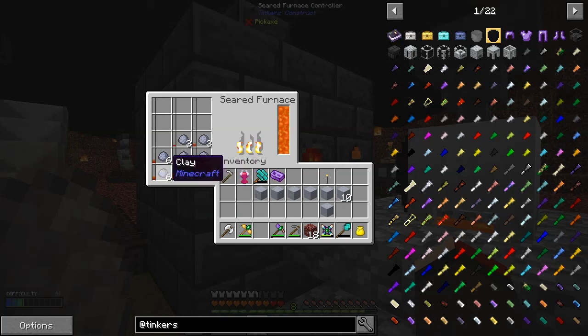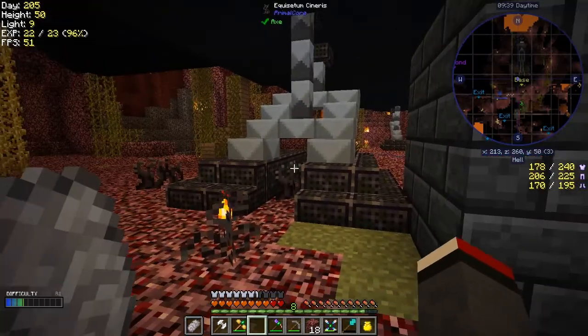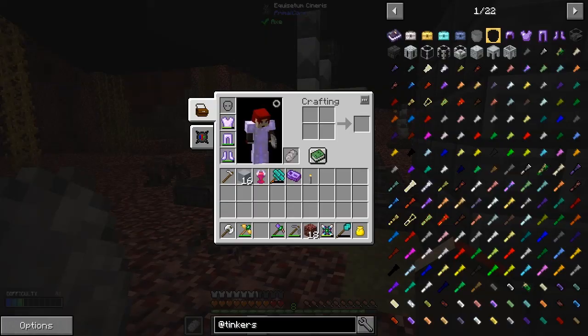I don't know whether there's a way to spread it out and do every single one in one shift-click type thing. Let's just sort out my inventory and put the bits back now. In fact, I would like this to be here.